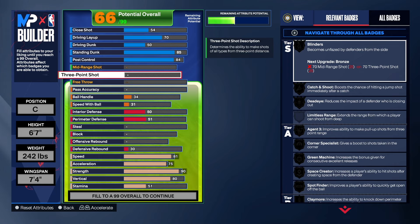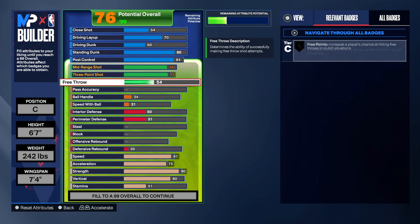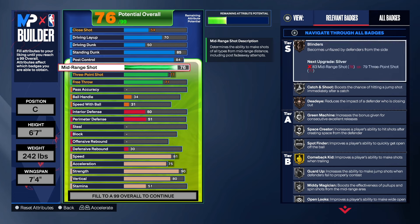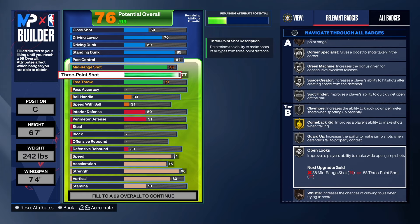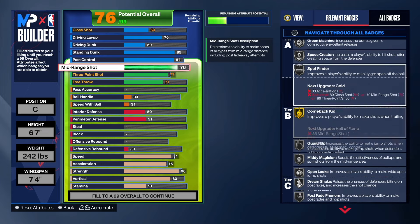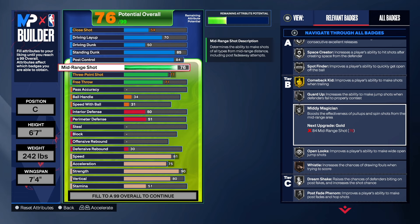This part of the build is what people don't like — mid-range shot at 76, yes that's low, and three-point shot at 77, yes that's low. I may create a build like this just to show you can still make shots and give myself a challenge. With the 77 three-point shot, you get catch-and-shoot on silver, corner specialist, green machine, space creator, spot finder, claymore, open looks, and guard up — all on silver. For the 76 mid-range, we get pulse fade phenom on silver and middle magician on silver.